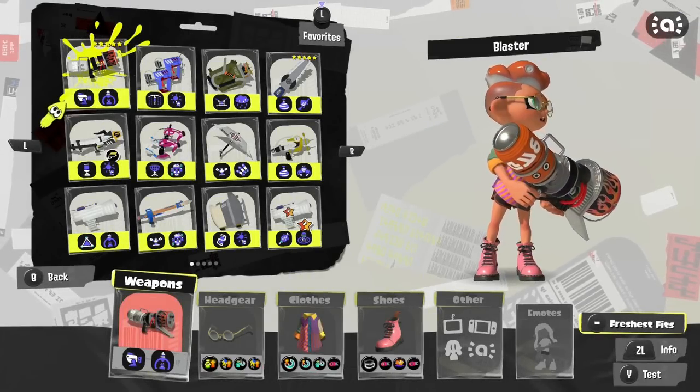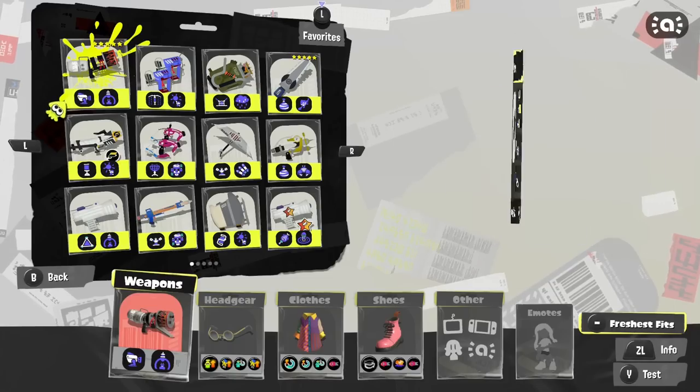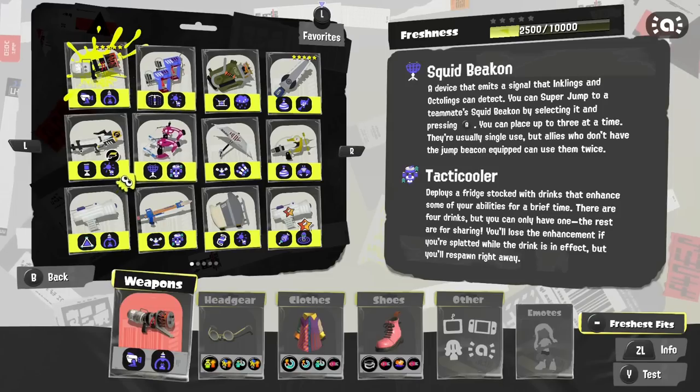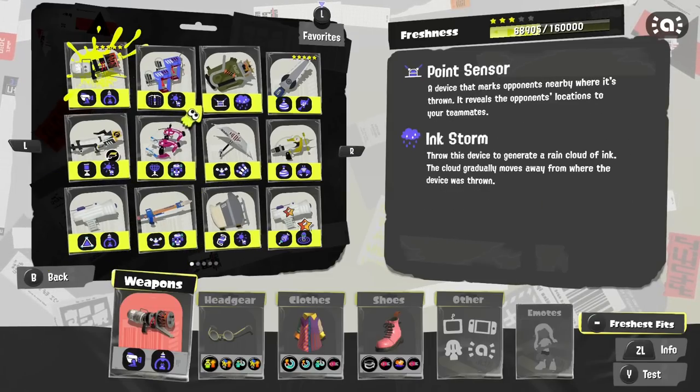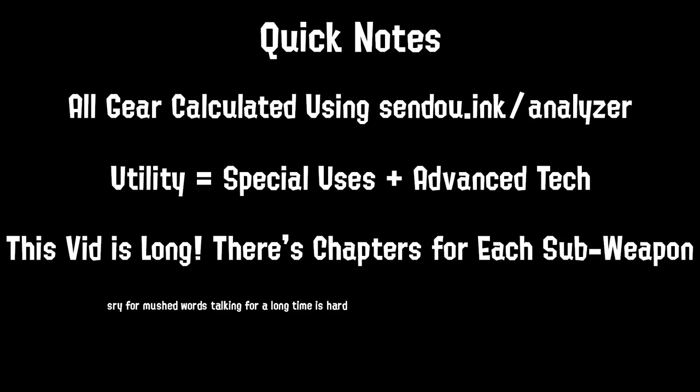Welcome to the ultimate guide to sub weapons in Splatoon 3. From grenades, to traps, to teleporters, we have it all. There's so many to choose from, but that makes learning all of them a huge task. We'll be covering the basics, as well as gear, utility, and even advanced techniques. Let's dive into what each sub is designed to do and see if there's more to them than meets the eye.